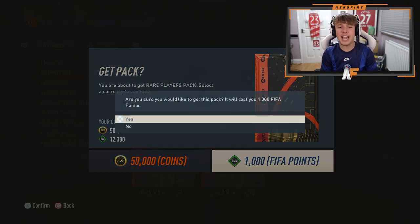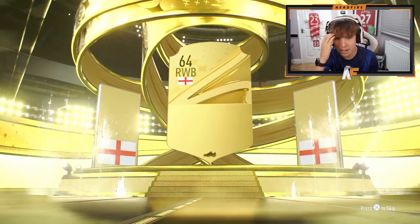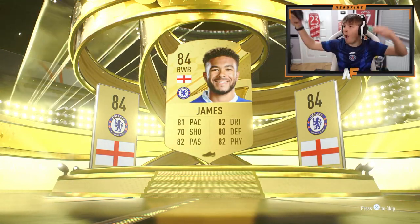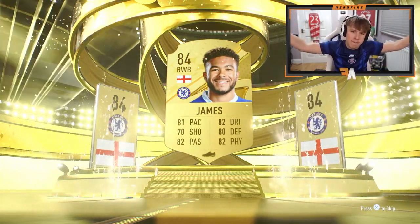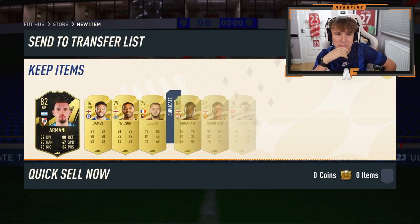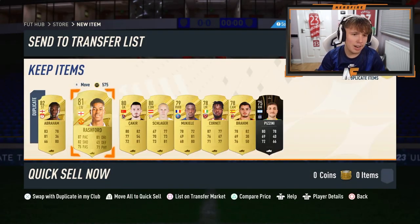This is 50k pack number four. We're literally going to go through all the promos here, I think, and open all the premium golds as well. Have we not got a walkout again? Oh my God, is that 83 again? 84 — wow, we made it up, we've gone up in the world! We've got an 84 rated. Holy hallelujah. This is not good — these 50k packs are not exciting me at all. Rashford in there, but he doesn't even sell anymore.